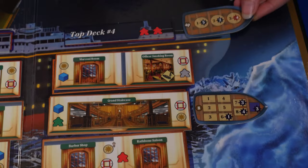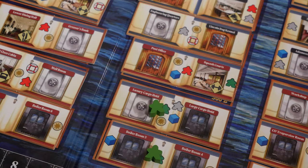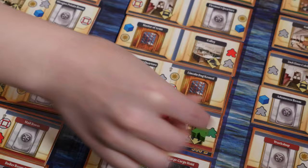At the top of the ship, place the lifeboat designated for your player count. Now, place passengers on the ship tiles where you see an icon. Match the color and position on the tile. Do not place star tokens, action cubes, or lifesavers on the tiles.